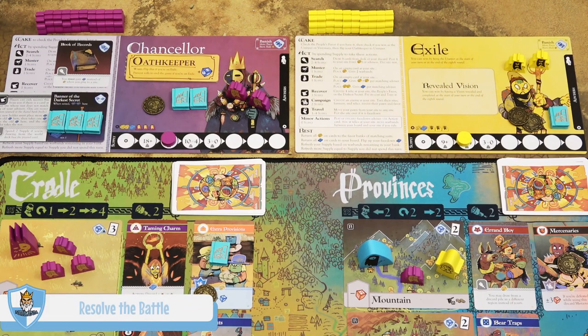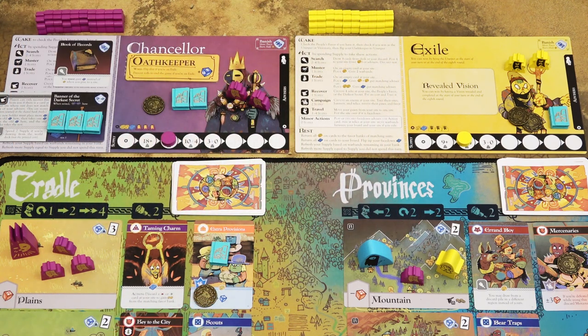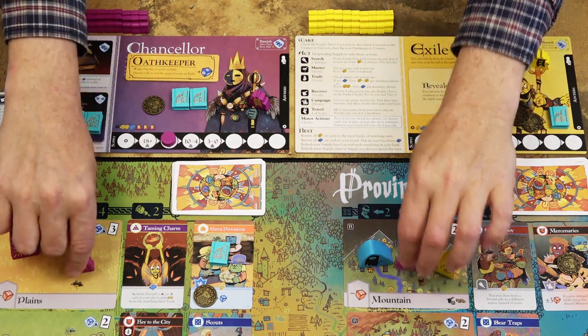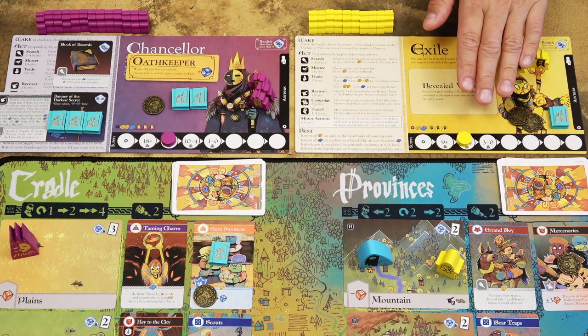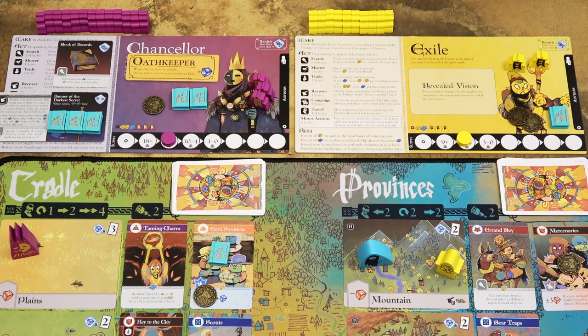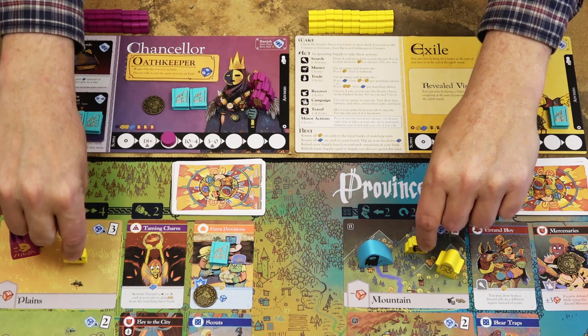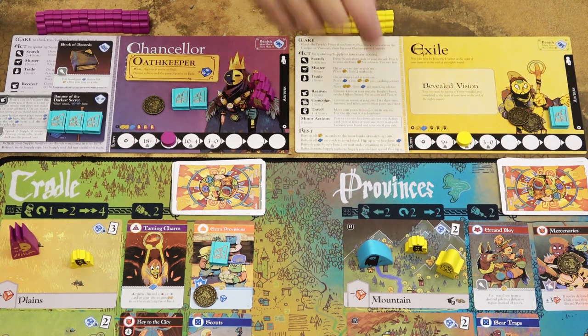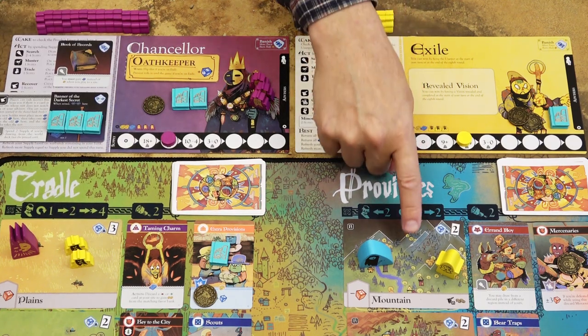The defeated player kills half of the warbands that added to the defense, including warbands from attacked sites and possibly warbands from their player board. The remaining warbands are moved back to the player board. If the attacker loses, they kill half of the warbands from their player board. If the attacker wins, they may place warbands from their player board to the newly conquered sites. If you decide to leave some of those sites empty, those sites will be ruled by bandits.